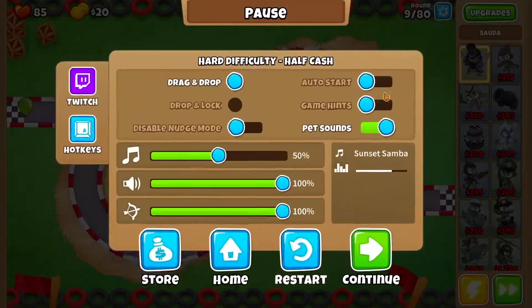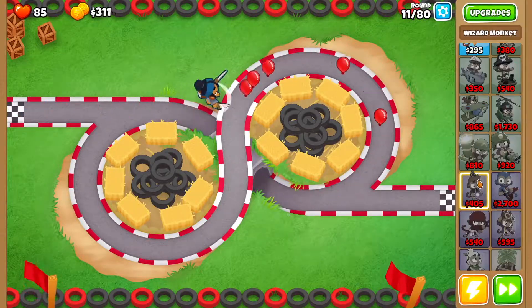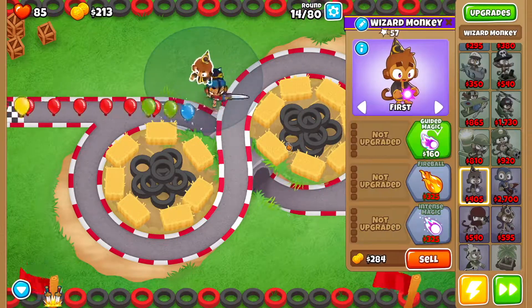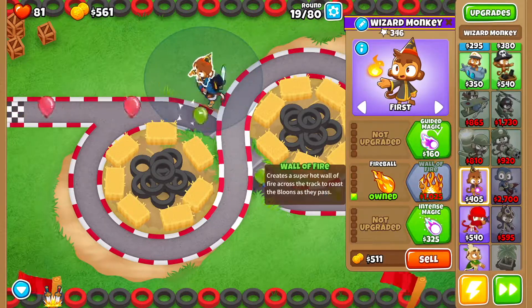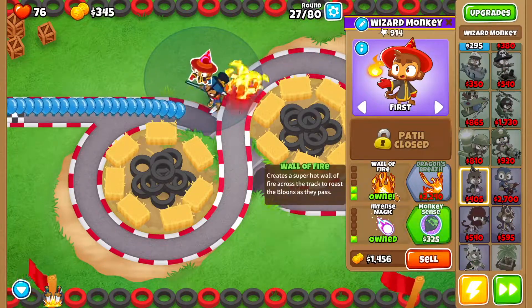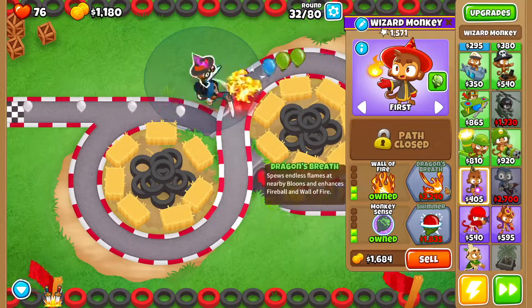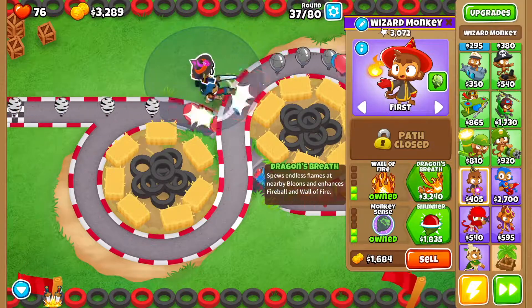Keep going, turn on auto start again and we are good to go. Then we want to drop a wizard monkey right over here. We want Fireball, then Wall of Fire, Intense Magic, Intense Monkey Sense, and then Dragon's Breath.